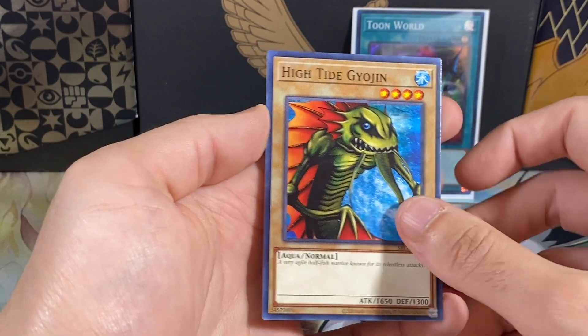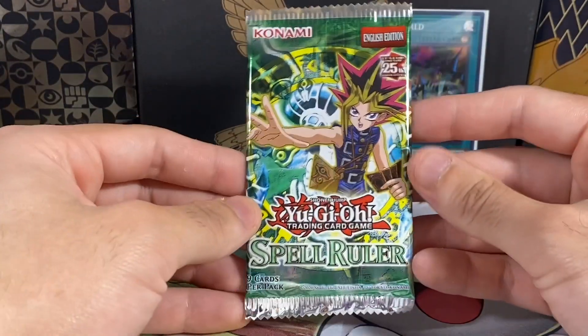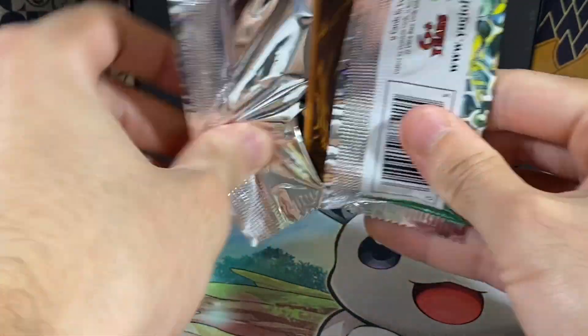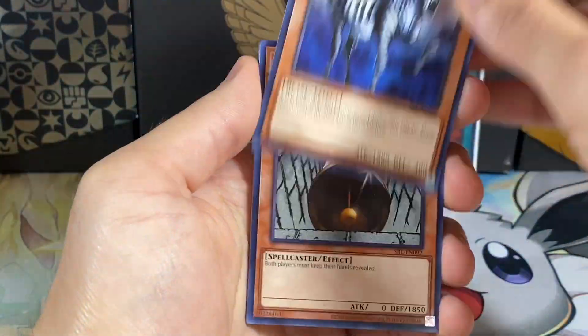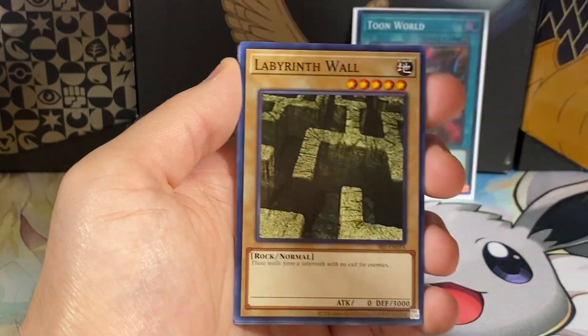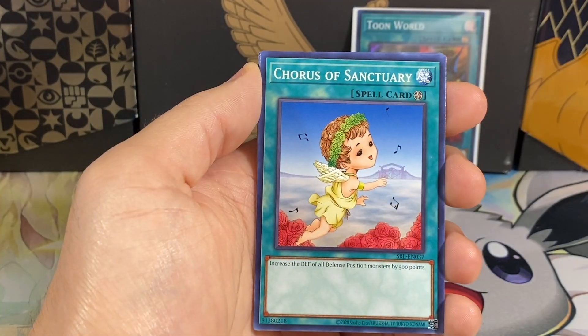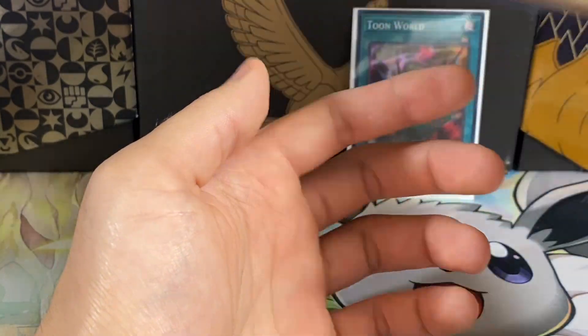So one out of four Supers so far, and I think we're four packs in, so we're doing really good on time. We have 24 packs to open up. A Dark Zebra, Ceremonial Bell, Commencement Dance, Labyrinth Wall, Cyber Jar, Chorus of the Sanctuary, Red Archery Girl. Very nice card.